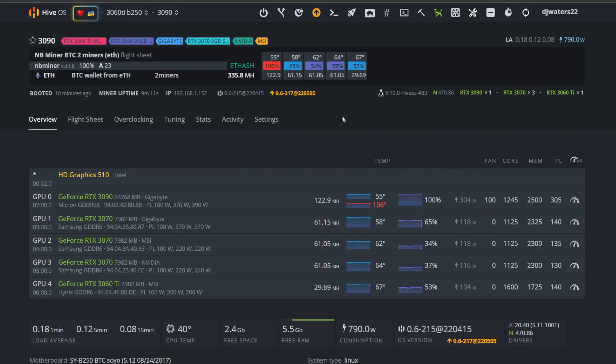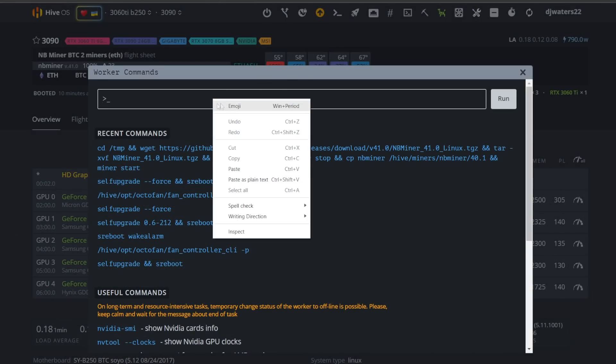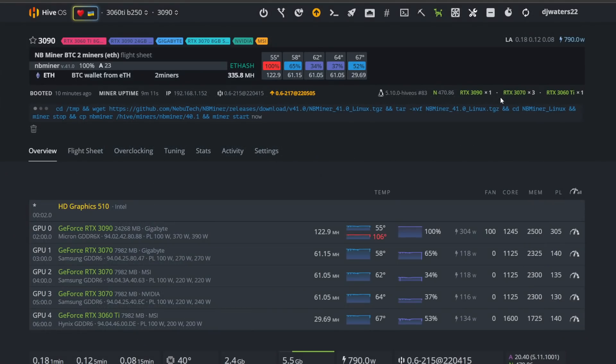Come up to the top here for power actions and restart that rig. Now that your rig is rebooted, just let NB Miner run for a minute or two. Once you've done that, go up to the top where it says 'run command' and paste the entire NB Miner download command — I'll put that link in the description below, along with the GitHub if you want to read through it. Click run, and if it downloaded correctly you should see a blue line with no errors.